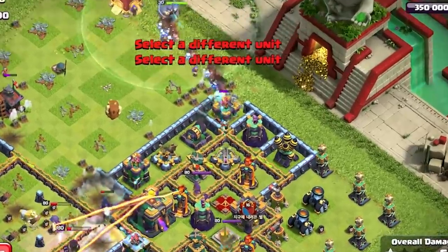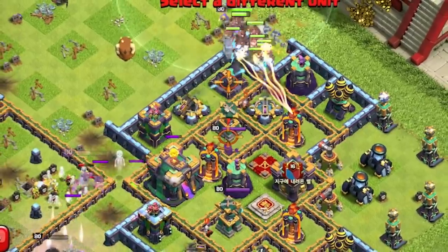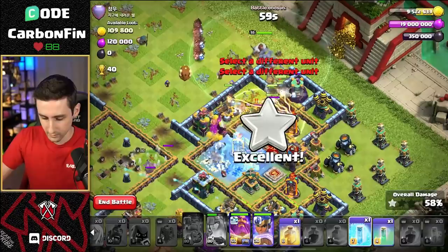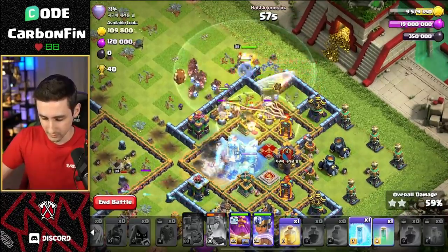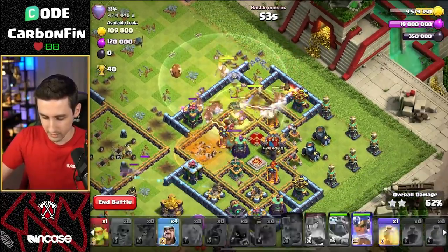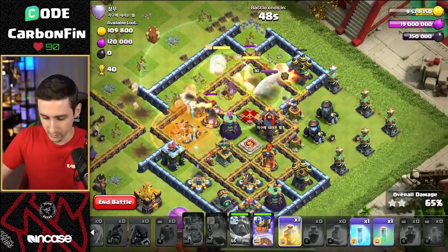Warden, Royal Champ. Here we go, guys. Queen's ability. Let's drop some Headhunters. Boom boom boom. Drop an Initial Heal. Let's go and freeze up this Town Hall. The Town Hall went down, actually. That's nice. We're going to pop this Warden ability right about now as they kind of split off. So there's the Poison Spell on that Town Hall — stay away from it. Let's go and drop a Heal.